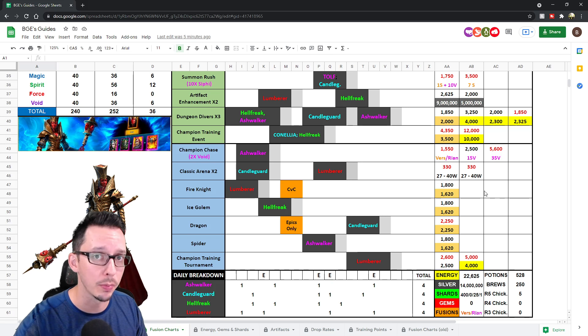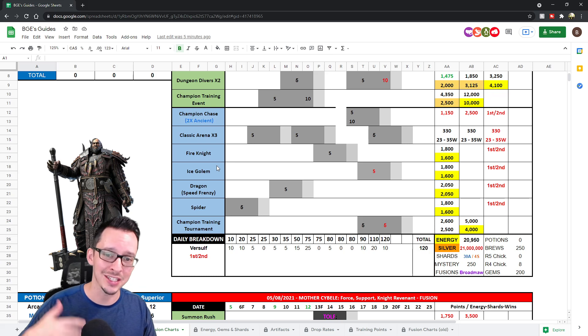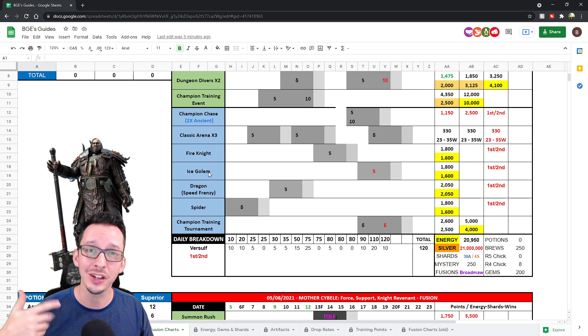Mother Sibel was a lot harder across the board. So I would say expect a very hard fusion — it is starting to look a lot more like Brogni's across the board.